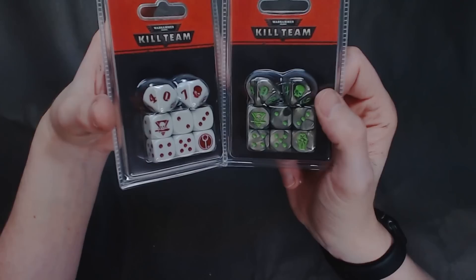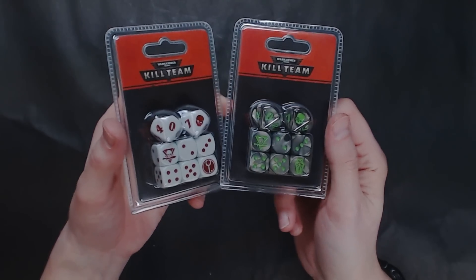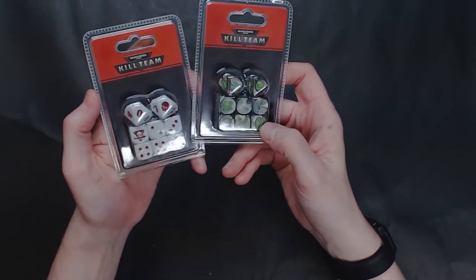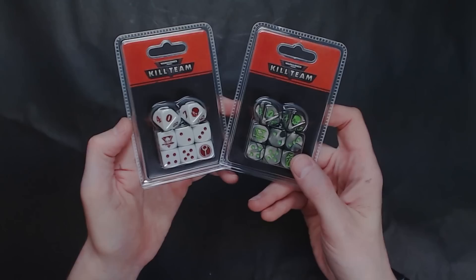I like the Necron ones too, but they're a little too busy — or maybe the green hasn't popped that much. Either way, not a bad little design. You can use either the Necron symbol as a six or the Kill Team symbol as a six, whichever — just make sure you're using the same one consistently.